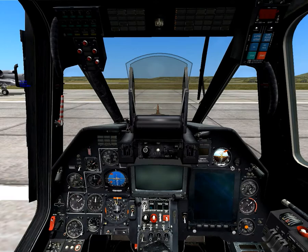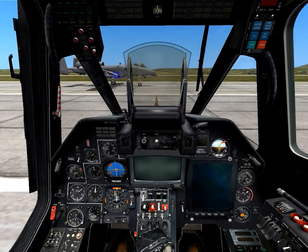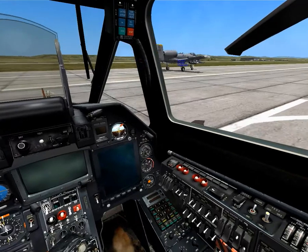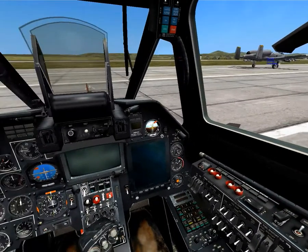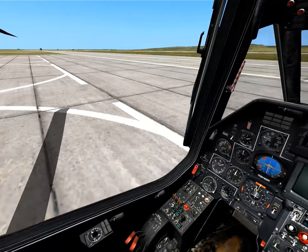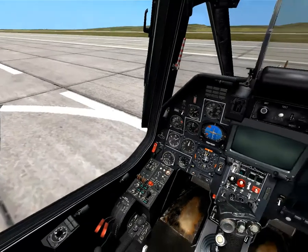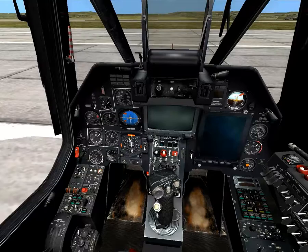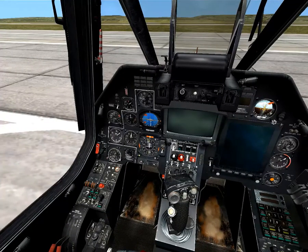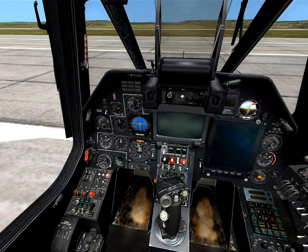Hello everybody, Sindaf here and welcome to DCS World. This is the KA-50 Black Shark 2, and there goes the A-10 that I just flew previously. Instead of quitting out the mission and flying again, I just switched aircraft. He's either gonna go park somewhere or he's gonna take off — probably shoot me down.